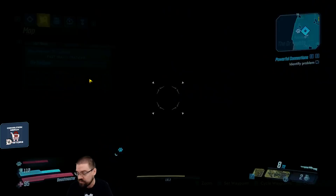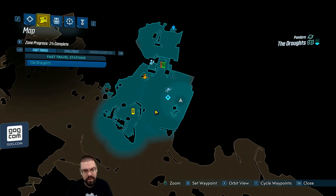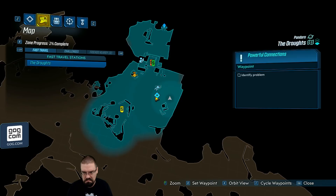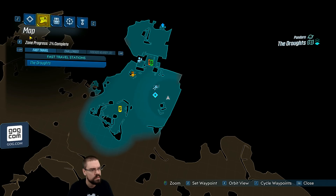In the map, try F — what does F do? Oh, oh, that's interesting! It cycles through your active waypoints. So right now it's cycling between us and our quest. Okay, that's interesting.